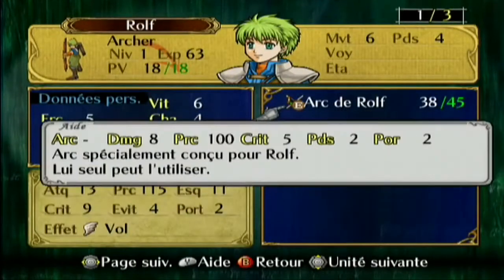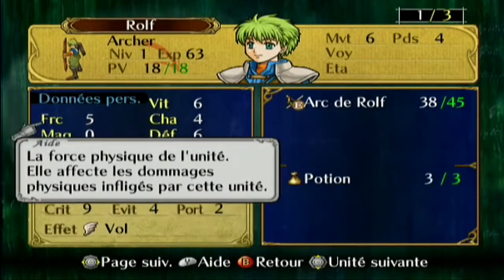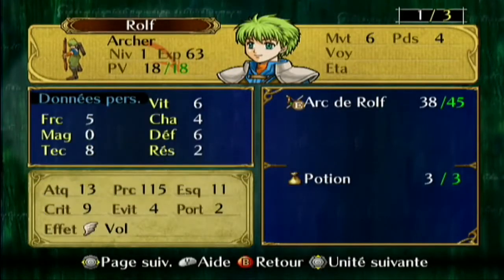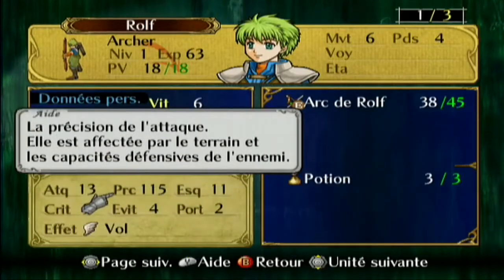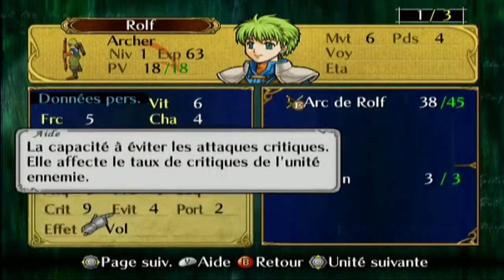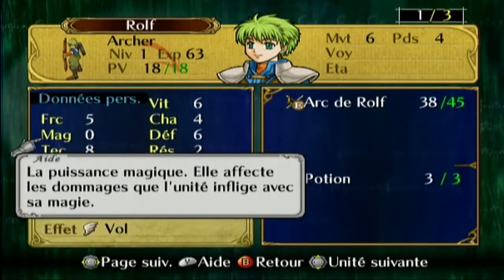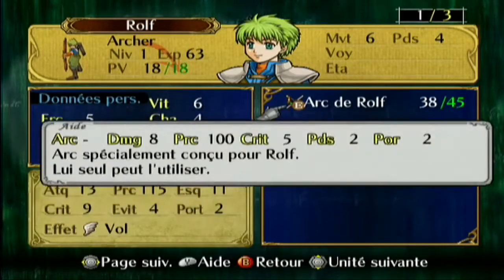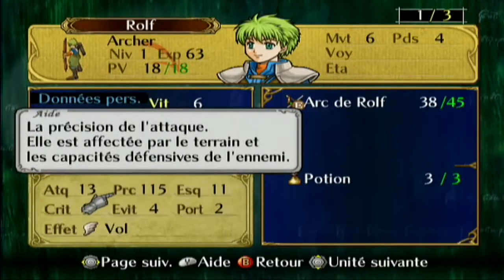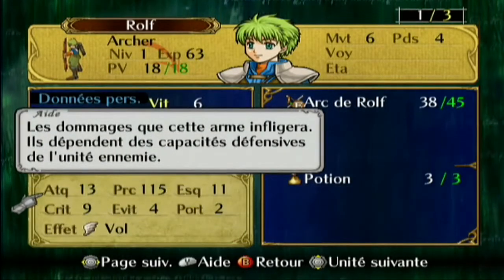Il y a toutes les compétences bien plus précises. Ce sont les caractéristiques du personnage, et si on l'équipe avec cette arme-là, on obtient une attaque de 13 — ce qui est très moyen. Sachant qu'il a une défense de 10, normalement il ne lui fait que 3 de dégâts : 13 moins 10.